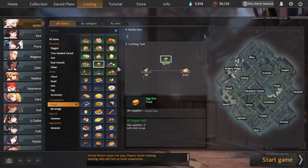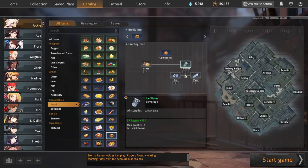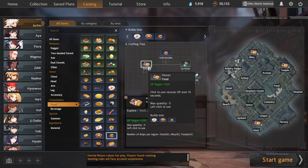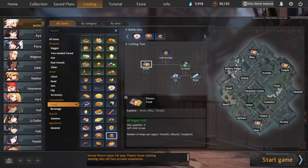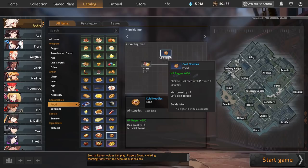There are a few other good recipes to shout out that aren't as essential. Cold noodles is actually quite good food at 2x650, crafting from ramen plus ice plus water. You start with water, and ice water isn't too difficult to get. Ice is fairly common between hotel, cemetery, and hospital, and ramen is fairly uncontested between dock, temple, and alley. Cold noodles used to be more common when archery had noodles, but if you happen to have extra ice water and end up in a ramen zone, definitely make some cold noodles.